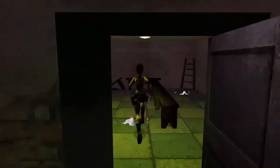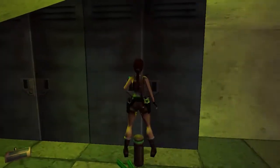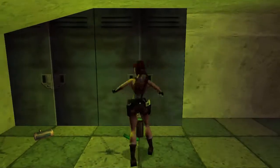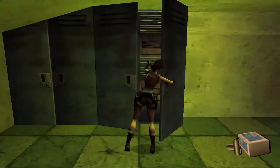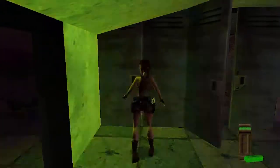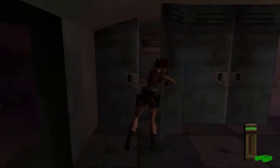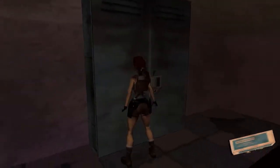In here you can do the same trick again. Go up to the cupboard, take two steps back, and then you are able to open up the cupboard. She will pick up both items from the floor, and then you will get some extra items in this next cupboard here, to the left of it. There is also some more flares and some ammo in this cupboard.